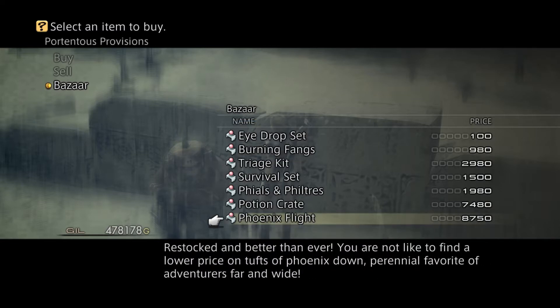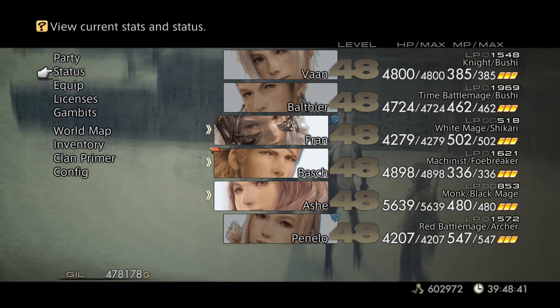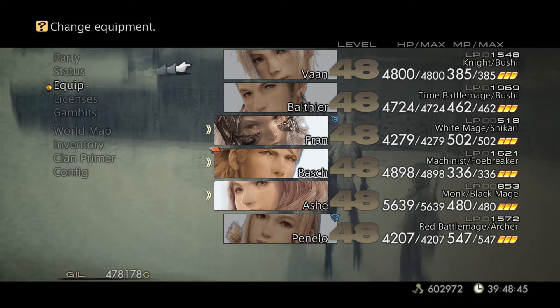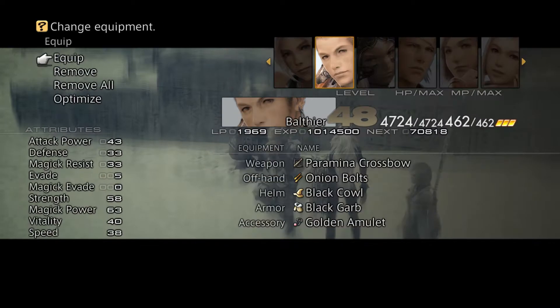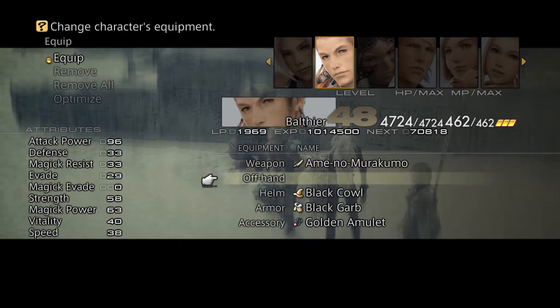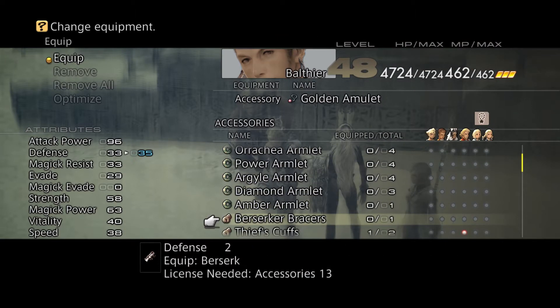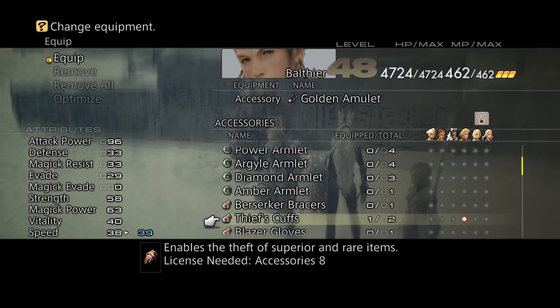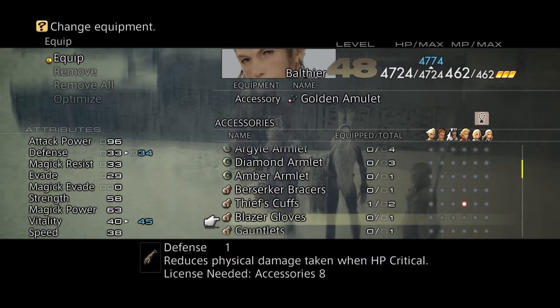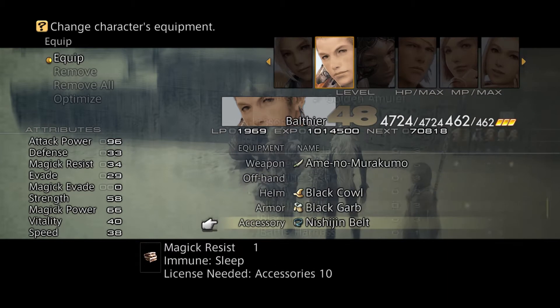Ame no Murakumo. I guess I said that right. But anyway, it's good for the samurai. Vaan or Balthier can equip it. I'm going to do that — let's put Balthier in the party and equip him with it. Let's give him the Ninja Sword belt, because I'm going to put that ninja sword to the test right now.